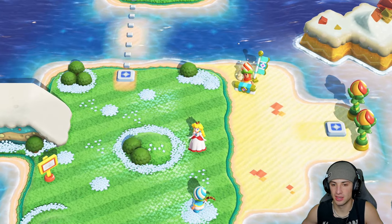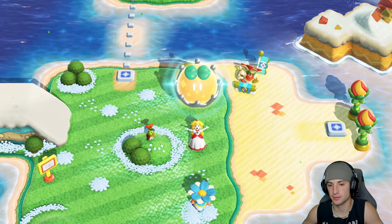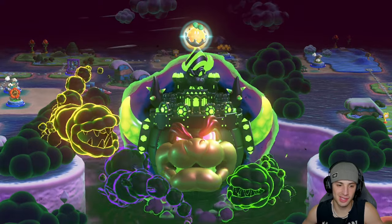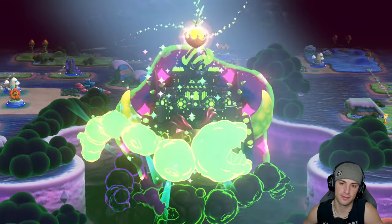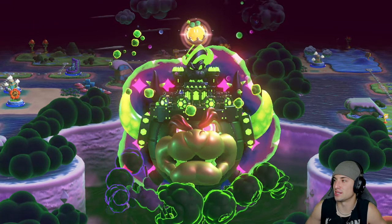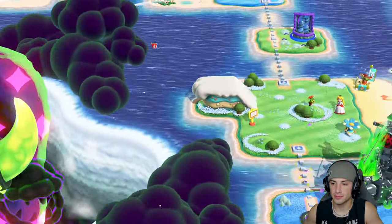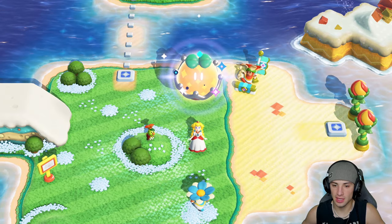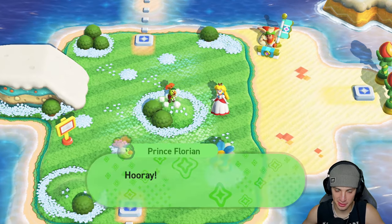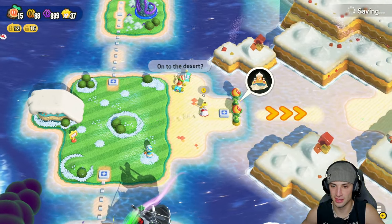Actually we gotta use our wonder seed first like we always do — a royal seed! Give me that piranha plant — I love the cloud piranha plants, I think they're a cool idea. There we go, use that up, get rid of them and then head back to the Sun-Baked Desert, that's the plan. Let's go!